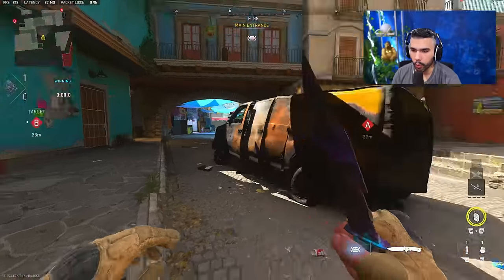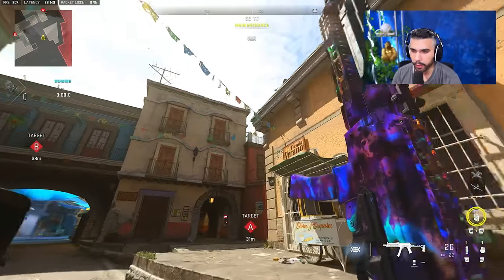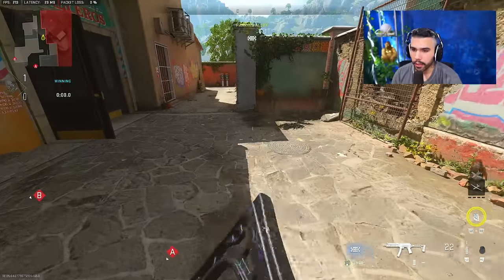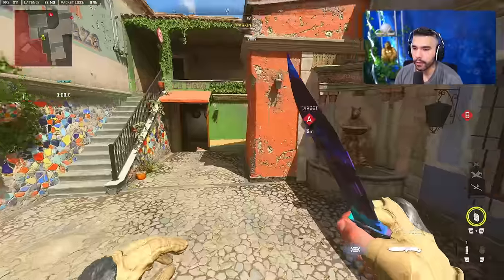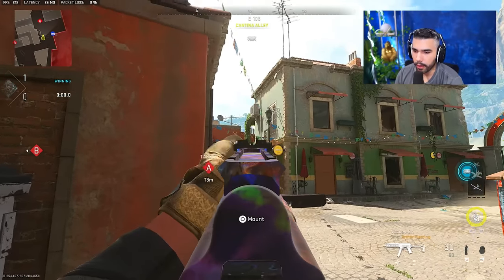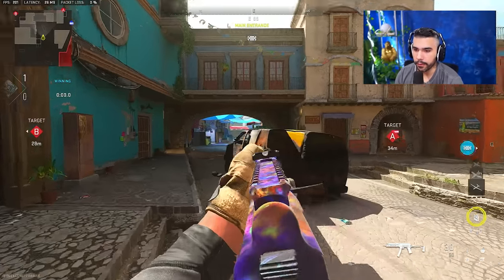Now let's get into the nade spots. To nade their A-alley rush: off spawn, rush up to this sidewalk at this first pillar and throw it over — it lands on their right alley and slows people down or gets them weak. If multiple teammates throw it you might get a kill. Another thing you can do to slow their push: push up here, hold this done, and bank it off this wall — banking high or low will stun anyone rushing and slow them down.